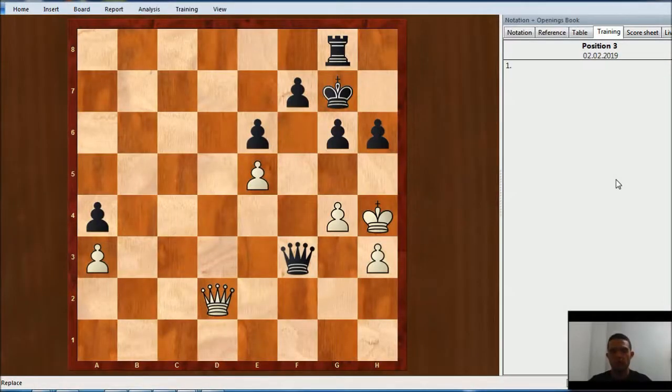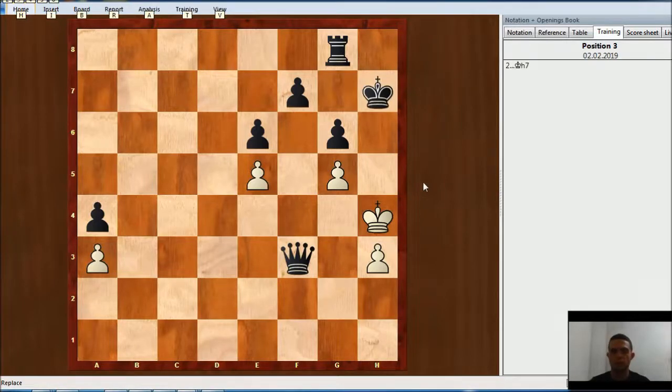White to move, White can get a draw in this position. As you can see, Black has an extra rook. The first move for White here is Qxh6. After King takes, Queen has only one move. Then White plays g5, and after King g7 or King h7, this is going to be stalemate. White King cannot move anywhere, and White pawns are blocked, meaning White doesn't have any legal move and the White King is not in check. So this is a draw.